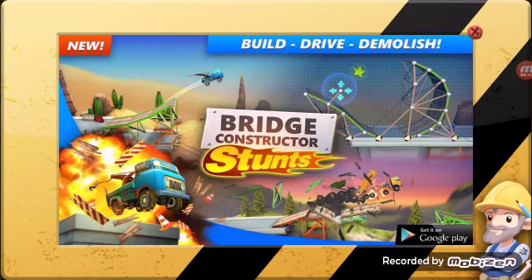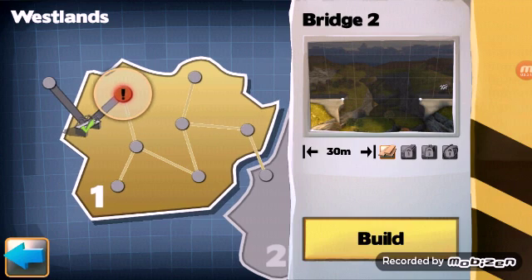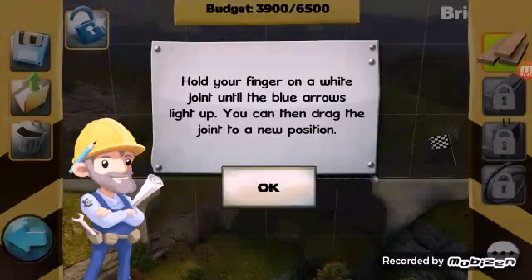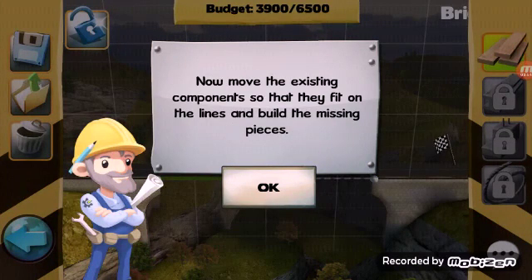I hate when loading takes forever. Bridge 2, 30 meters. You can also change bridges you've built — hold your finger on a white joint until the blue arrows light up, then drag the joint to a new position. Now move the existing components so that they fit on the lines and build the missing pieces.